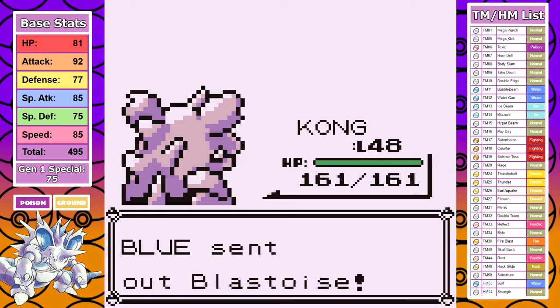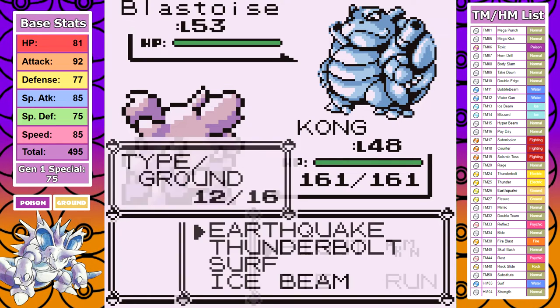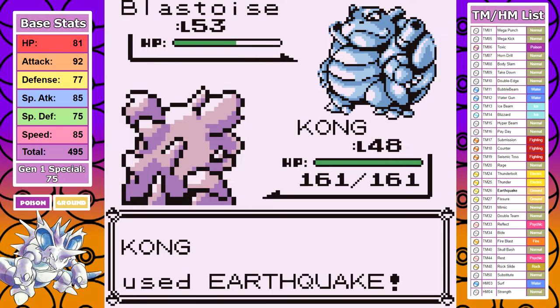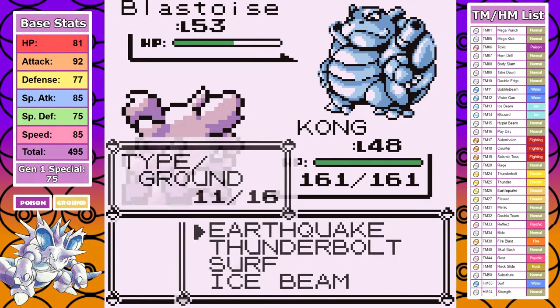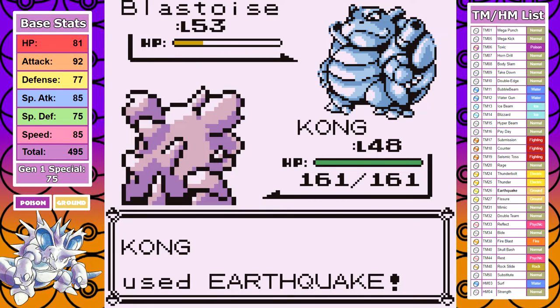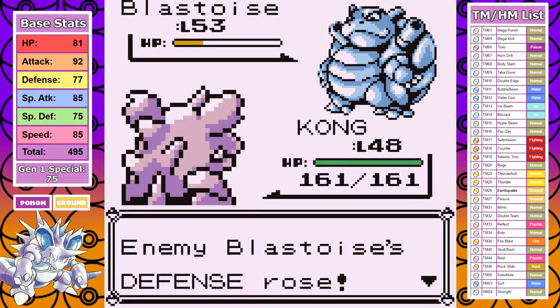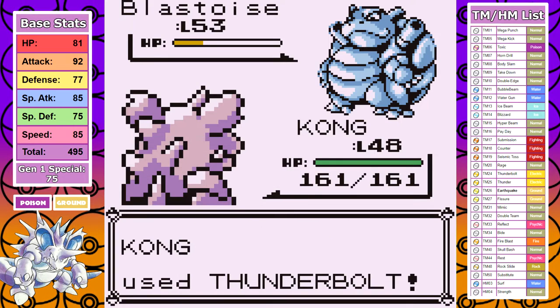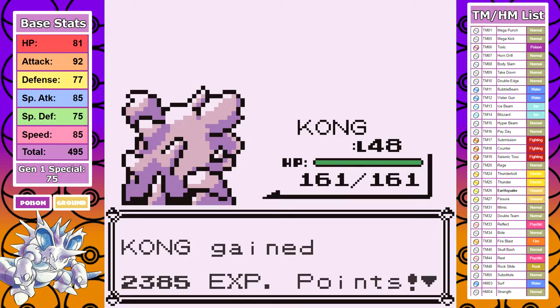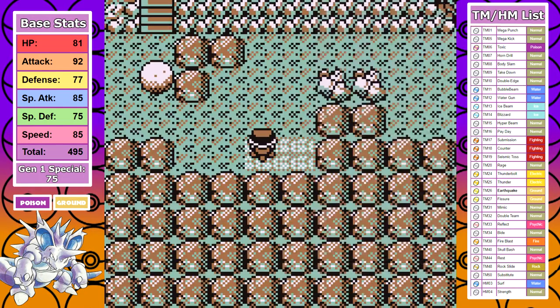Finally we've reached the Blastoise, which now has Hydro Pump. I make a mistake by going for Earthquake — it's powerful, but Reflect is already set up, and Thunderbolt would've been much stronger. It goes for Withdrawal, and I go for Earthquake again because I'm stupid. Thankfully it does another Withdrawal, and I finally get smart and finish it off with Thunderbolt. Hydro Pump would've done heavy damage, but I take this fight on the first attempt and Nidoking is looking unstoppable right now.